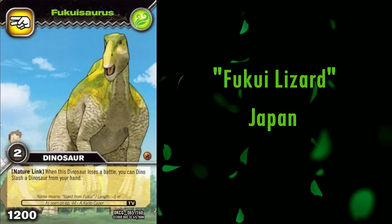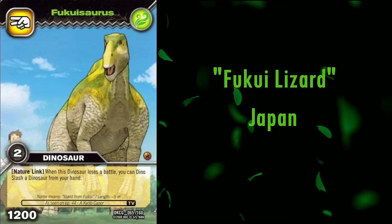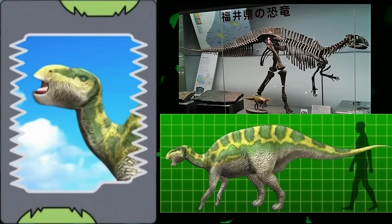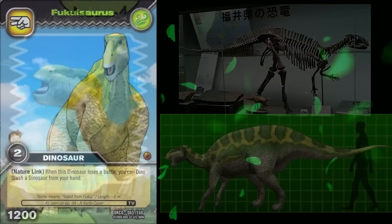Next we have Fukuisaurus. Its name means Fukui lizard, after the Fukui Prefecture in Japan, where it was discovered, in rocks dated to the early Cretaceous, roughly 125 million years ago. The head perfectly reflects the known skull material. The anatomy of the rest of the animal's body was also very similar to Iguanodon, but with thinner forelimbs. I don't really have much to say about it, but that's a good thing, as for the time, this model is essentially a perfect representation of Fukuisaurus.